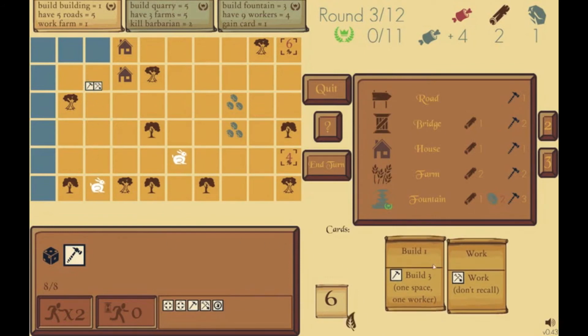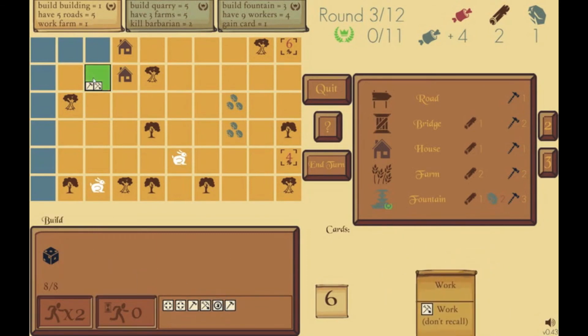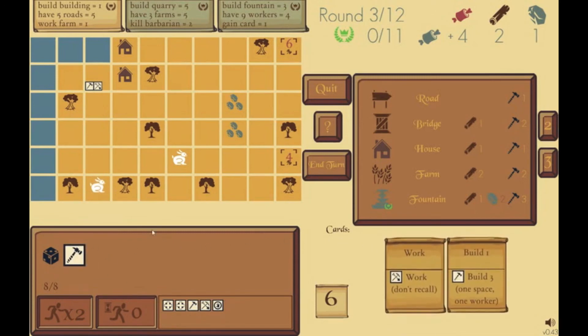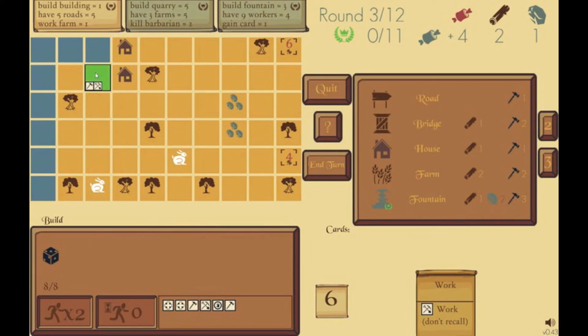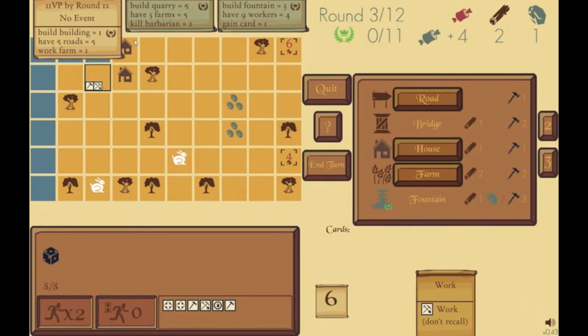Now both dice are there. I have this build card — a farm takes two wood and two build to make, and I only have one builder there. But I can use this build die from my pool to get the improved effect from the card: 'build three, one space, one worker,' so that worker on that space can build three, which is more than enough for the farm. I'll use that. You can right-click to undo if needed. I activate the better card effect, build three with this worker, click to select the farm — I got one victory point. I have one out of eleven, and that's for building a building.